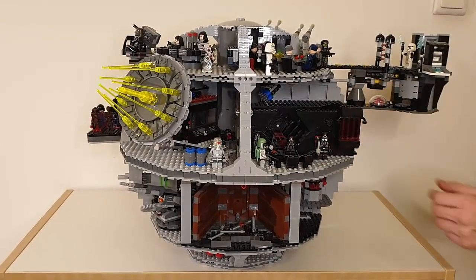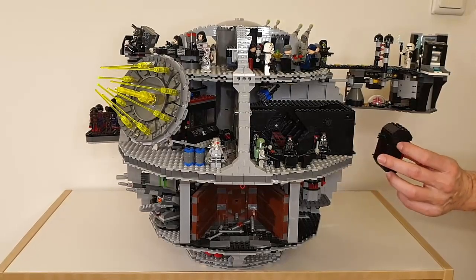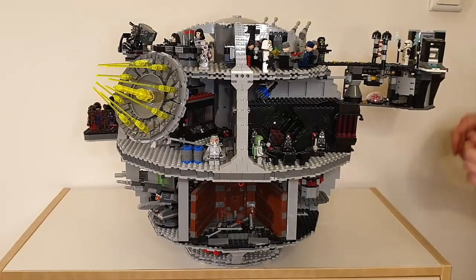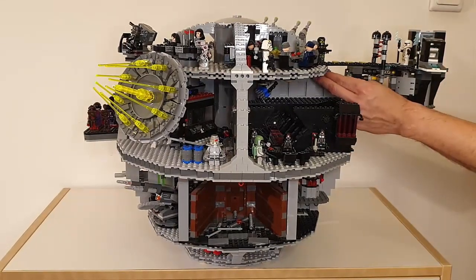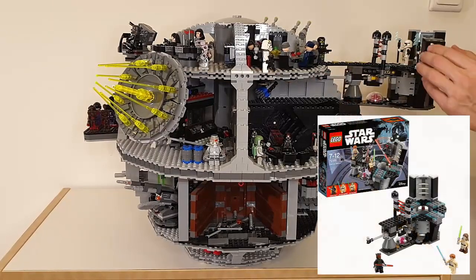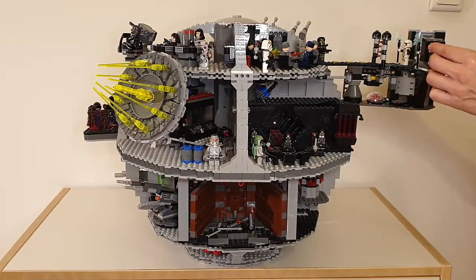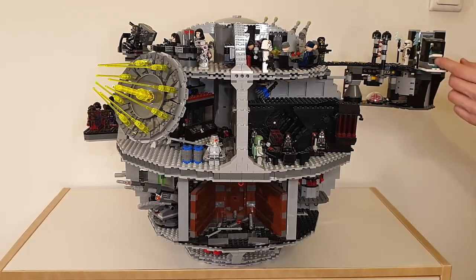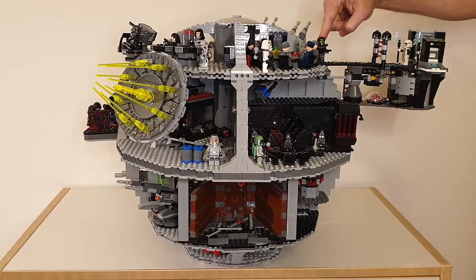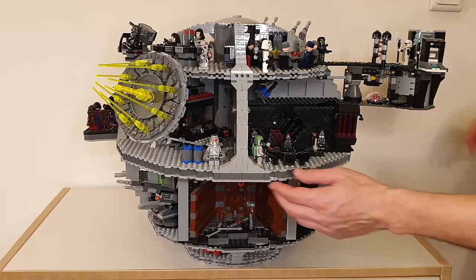First thing you can see, there's a little prison cell in the detention facility. This prison cell was actually taken from either LEGO Space Blacktron or LEGO Space Police, one of those old sets. On the top level, we added another interesting extension. This is the Star Wars Duel on Boo set, number 75169. There's also a device from LEGO Agents — some special thing inside.